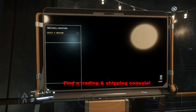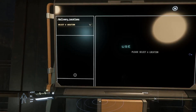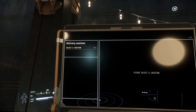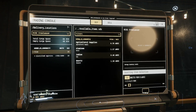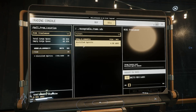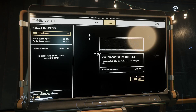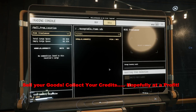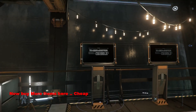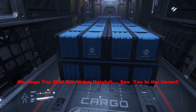Find a trading and shipping console. Sell your goods. Collect your credits, hopefully at a profit. Now buy more items here cheap and sell them at another port for a profit. Wash, rinse and repeat. We hope you find this video helpful. See you in the verse.